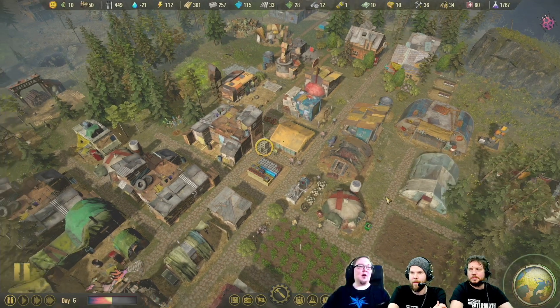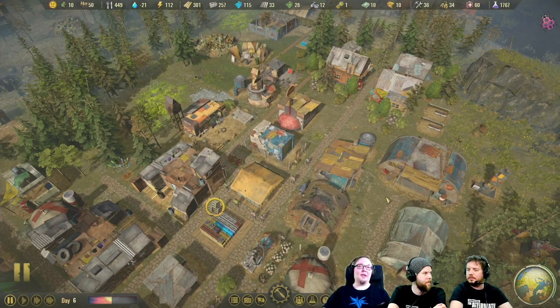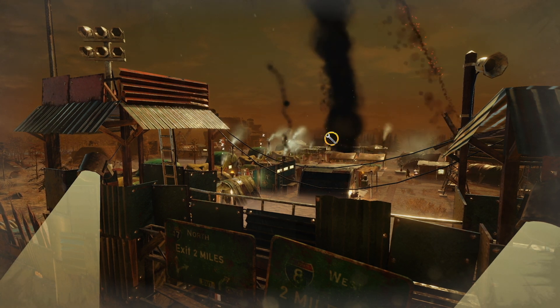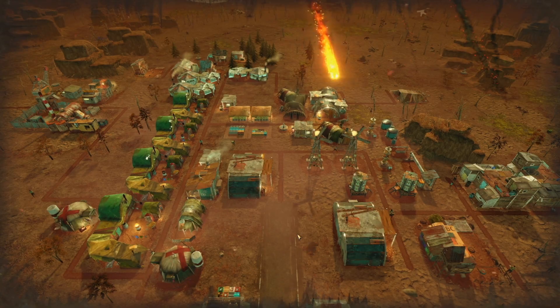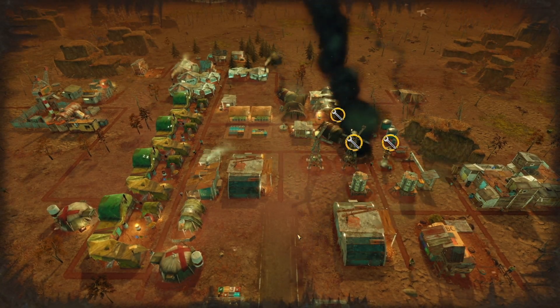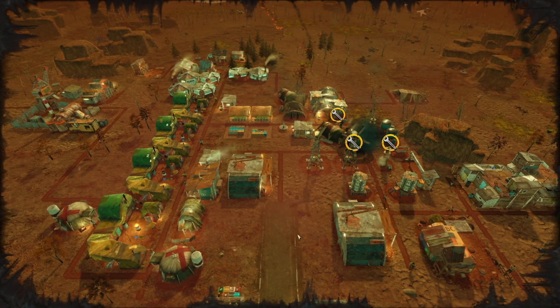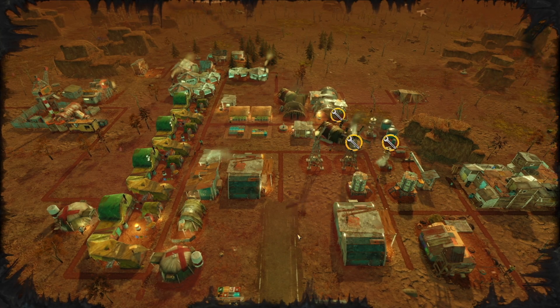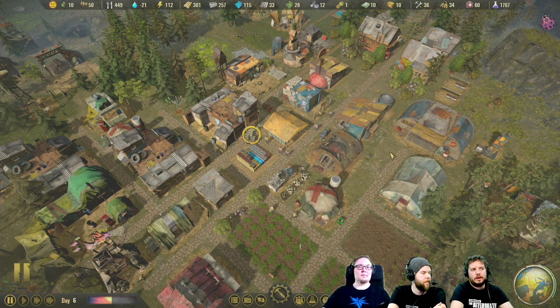Meteors will now injure everything around their impact area — both buildings and colonists as well. The damage isn't huge, but it should be more interesting than the previous system of striking just one building. On the other hand, you also have the repair squad ready to help you in case something hits and damages a lot of vital structures.